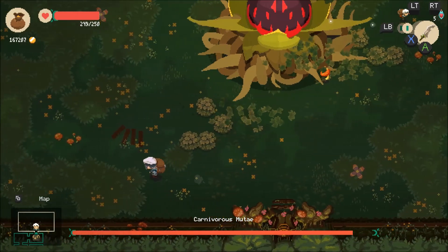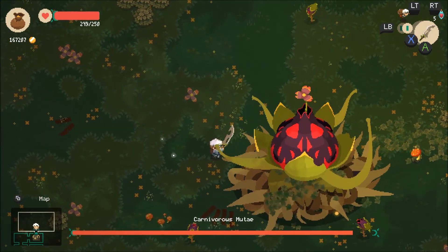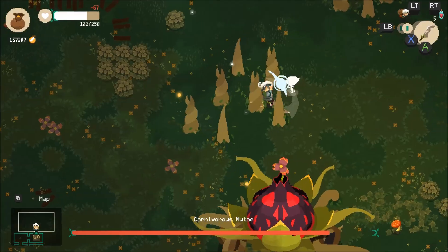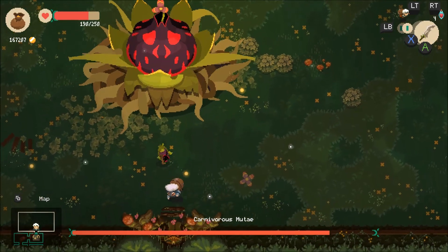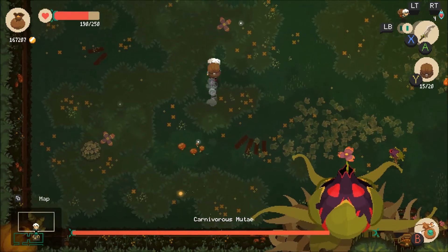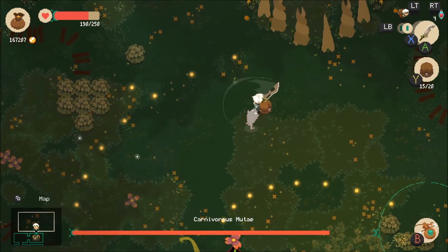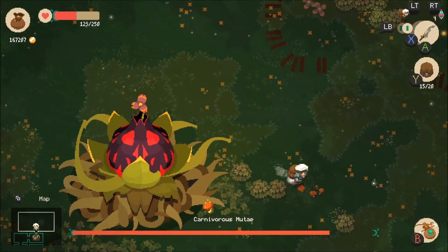The Carnivorous Mutae comes out of the ground. I just used the X attack because it does a lot of damage and you get the invincibility frames. He starts off by spitting out these seeds — this is one of his attacks. As you see, they create little flowers around here that shoot kind of little energy beams. He has a jumping attack as well. So the three attacks we've seen so far: he spits out seeds, now I have these little flowers shooting at me — I just go around and kill these one at a time — and then he has a jumping attack, basically just a leap onto you.